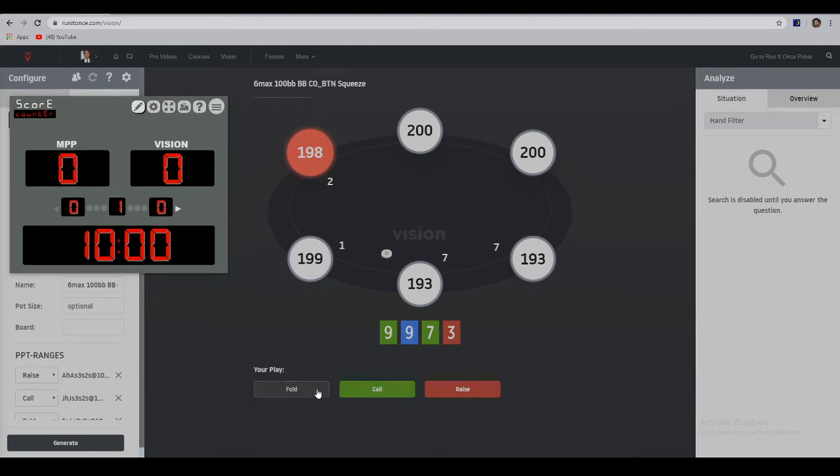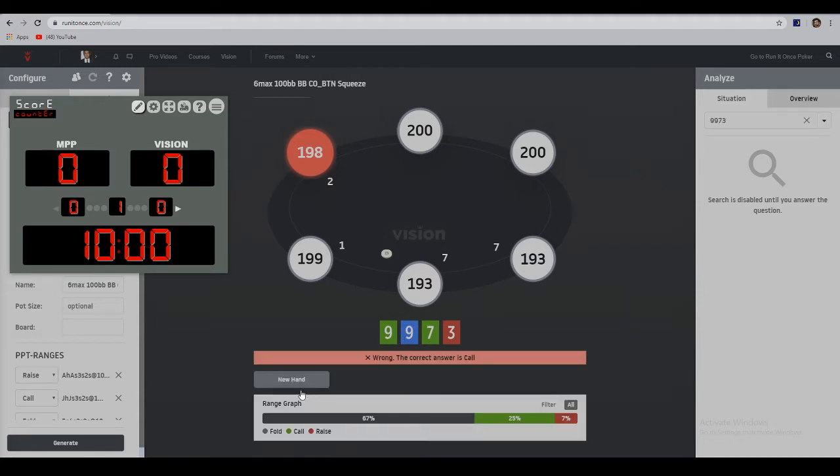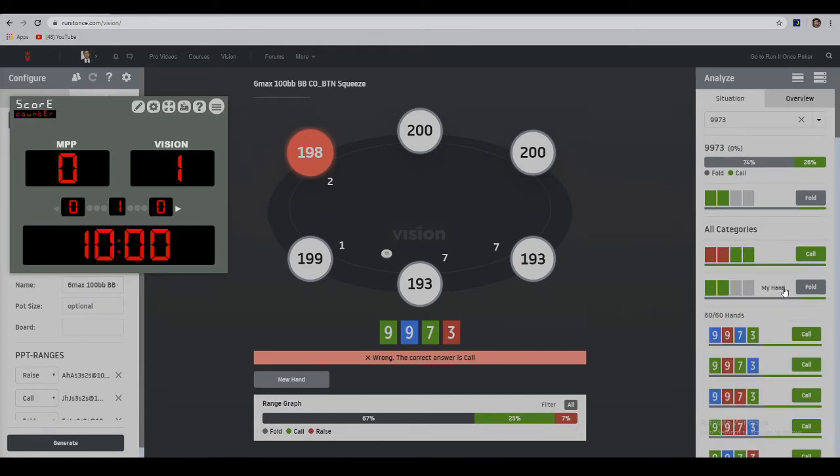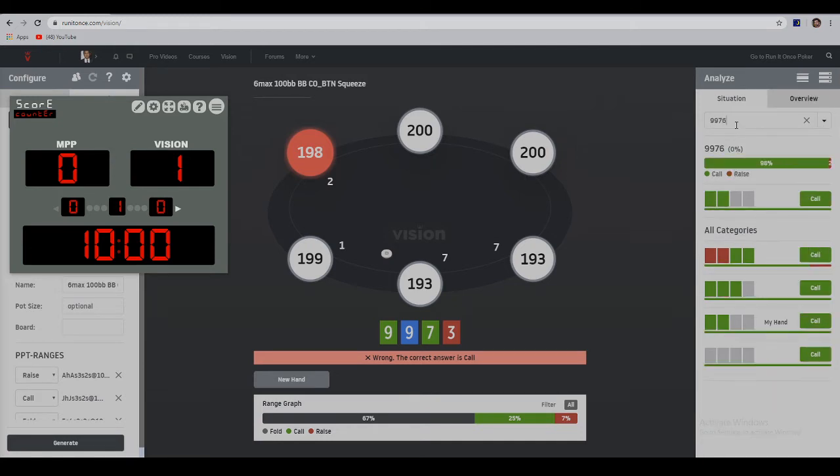This first hand I believe is a fold — the suits are quite bad, the set won't be great, neither will the flush draw, so I'm going to fold. It is in fact a call. Vision wins the first one — it's barely a call at 51%, so we missed by just a little. If I turn this into a six it will certainly be a call single-suited, and yes, it's even a call when it's rainbow.